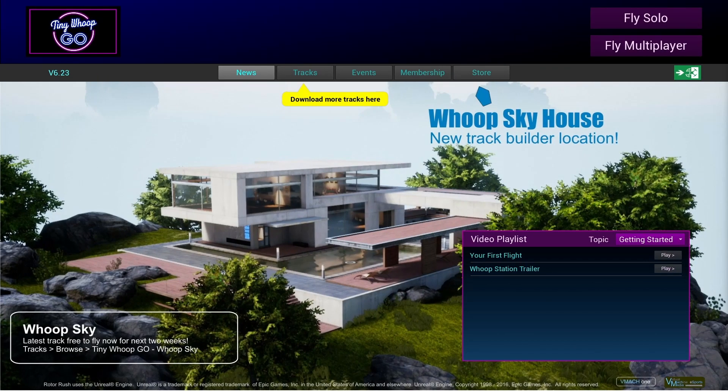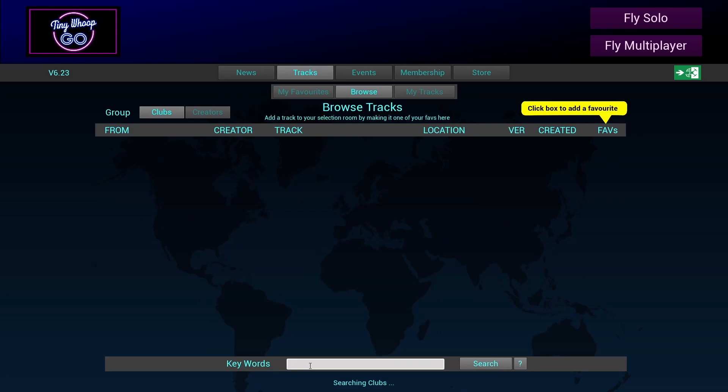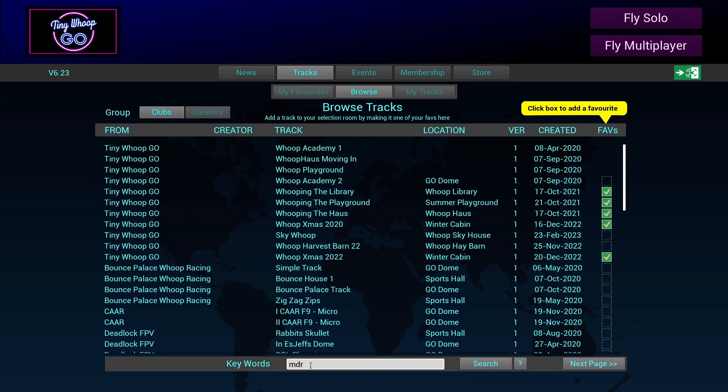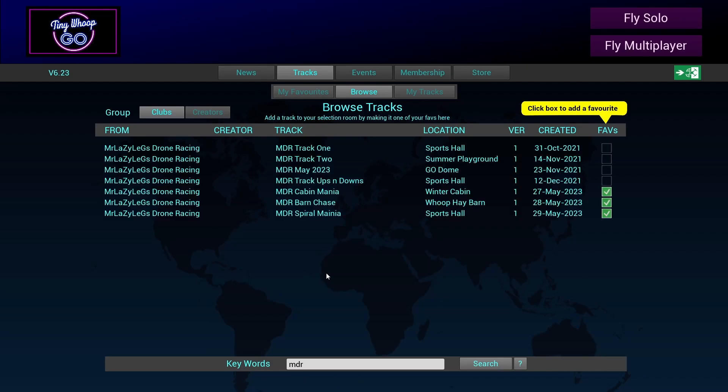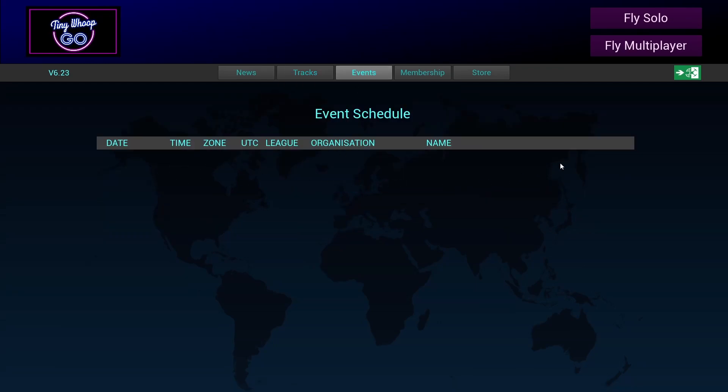Hello and welcome to another tutorial on the MDR Spiral Mania track. To get it, click on Tracks, go to Browse, type MDR at the bottom — that's the best way to do it. Click on Search, find MDR Spiral Mania, put a tick on it, go back to your favorite tracks. Make sure there's nothing to install, and if there isn't, you're good to go. Click on the Events, you'll see the event in there and you'll be able to register. Click on Solo.